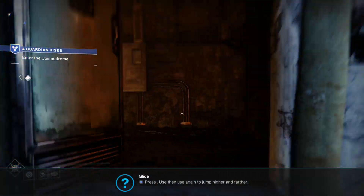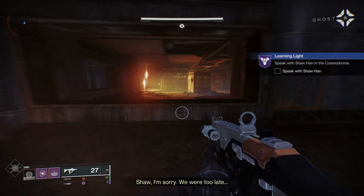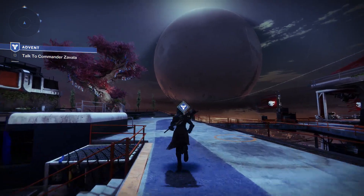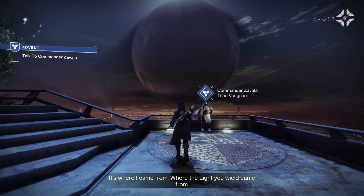When you start Destiny 2 for the first time, you wake up in the Cosmodrome, you then learn the basics, then you help find a guardian's friends. You eventually make your way to the tower where Zavala is there to greet you, and this is where the game essentially leaves you be.